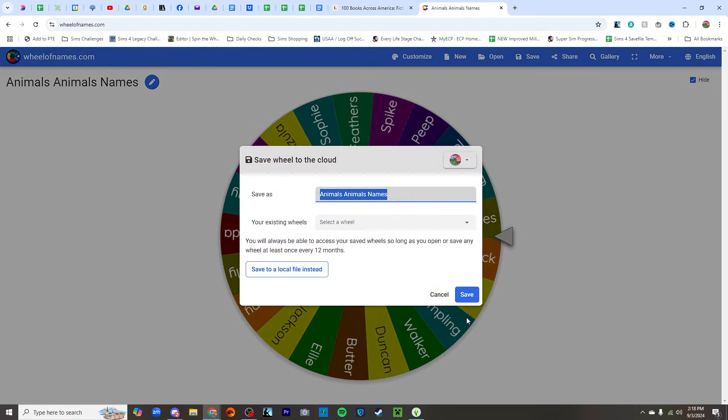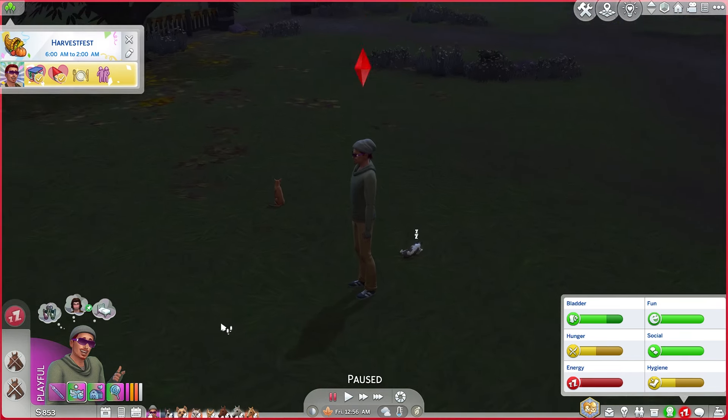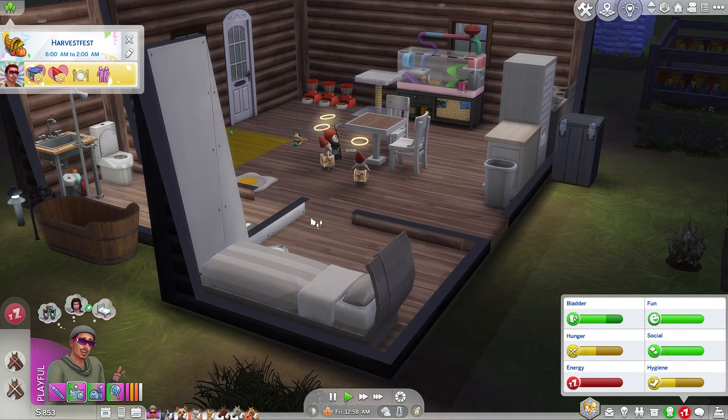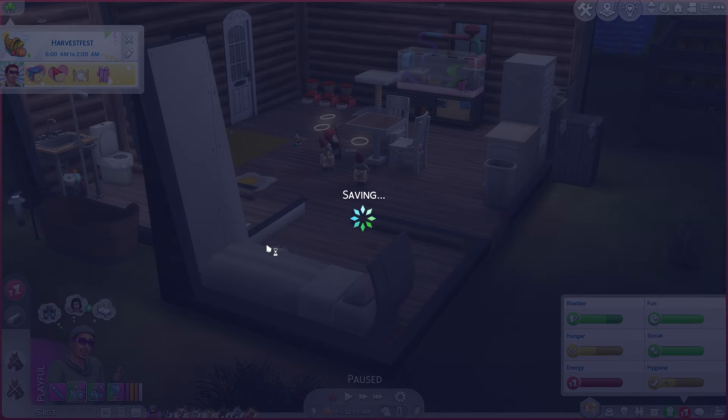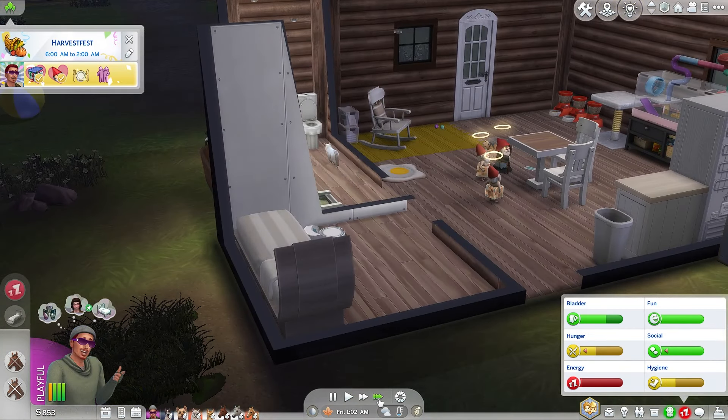Okay, where is everybody? Everybody's beds need to be cleaned — well, that bed is already clean. These two need to be cleaned then. Let's find horses — Shiloh. They're over here together, so we're going to take care of them together. We're standing at the edge of the property frozen again. He's about to pass out — come in here and go to sleep. I don't know if I've just reached the maximum number of animals that we can have in the house right now.